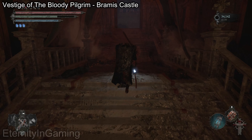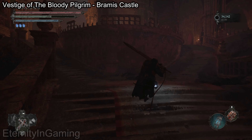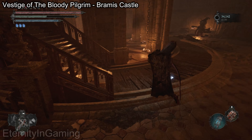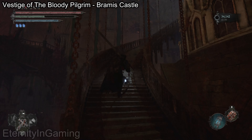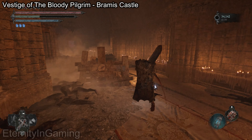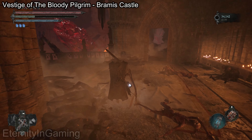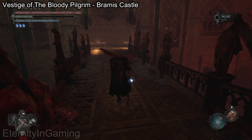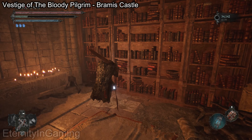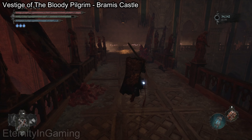We're gonna go left towards the spiral staircase. Over here on the left we're gonna be able to grab the royal key, which we're gonna need later. Then we can grab some shortcuts too.